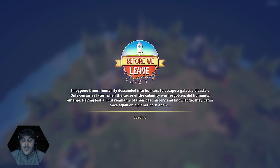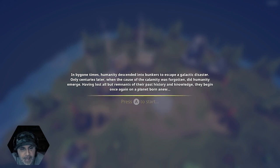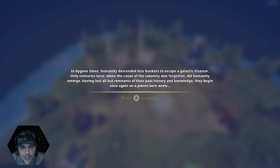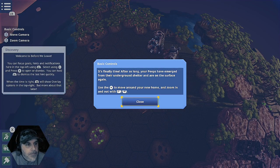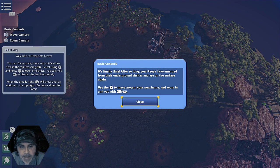I should have read that out. It's almost like Fallout — in bygone times, humanity descended into bunkers to escape a galactic disaster. Only centuries later, when the cause of the calamity was forgotten, did humanity emerge, having lost all but remnants of their past history and knowledge. They began once again on a planet born anew. Coming to 'Before We Leave.'